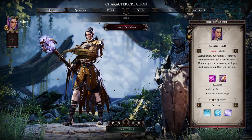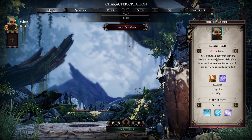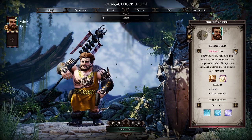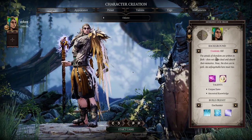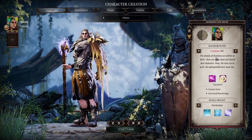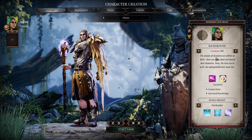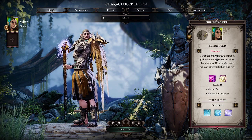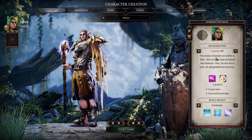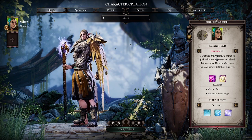So if you look at the normal characters, you have one elf — which is Sebille — and you have two humans, which are Ifan and essentially Lohse. All of those three should be in your party, which means I am recommending you to create a custom character. The balanced party I'm going to show you will consist of one melee CC character, two damage dealers — one ranged physical and one ranged magical — and one support/summoner character.